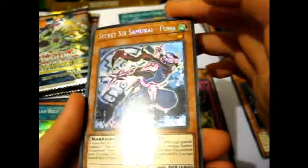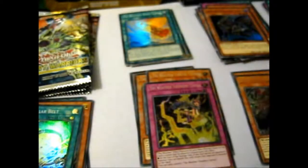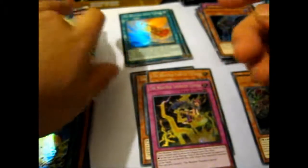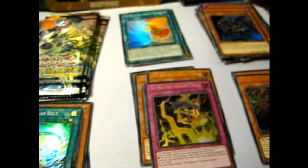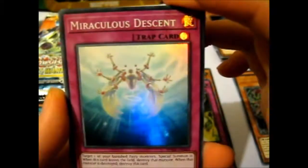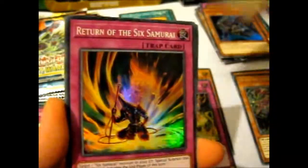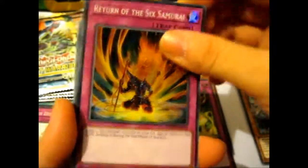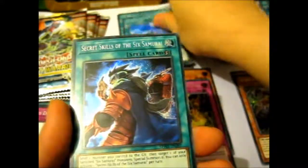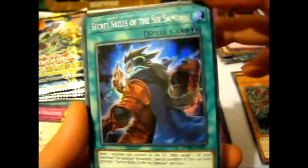Technically, Fuma is like a ninja clan, but there we go. And it looks more like a ninja than a samurai, because there is an actual difference between them. Miraculous Descent. Magical Musket Dock — said that one already. And Secret Skills of the Six Samurai — Secret Rare.